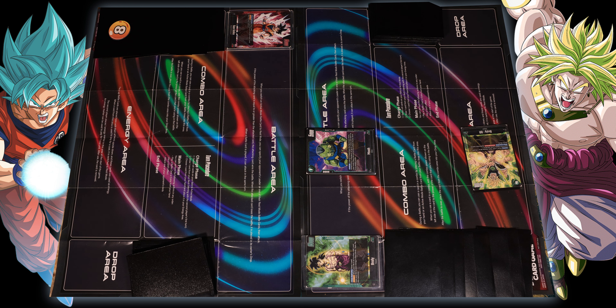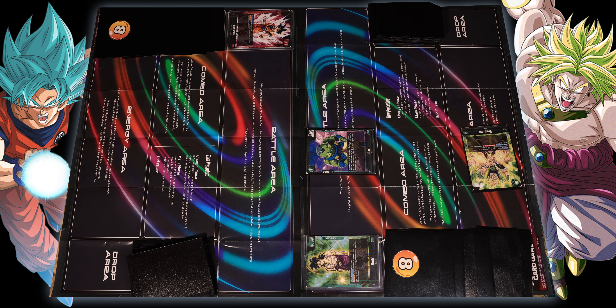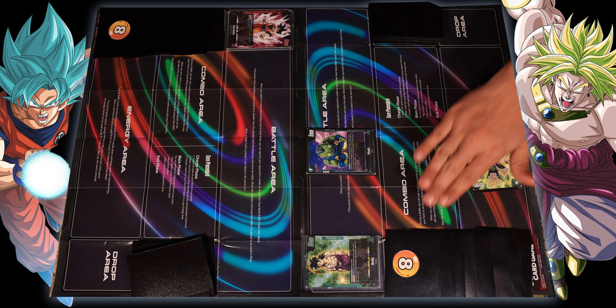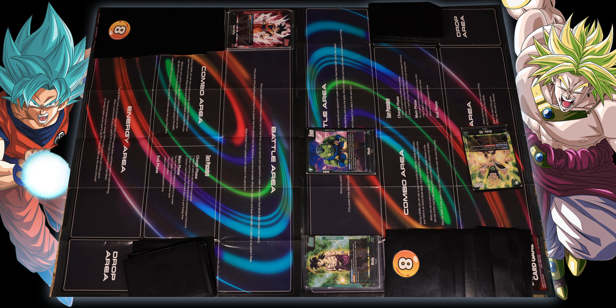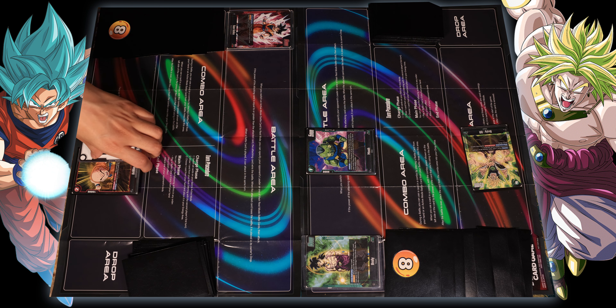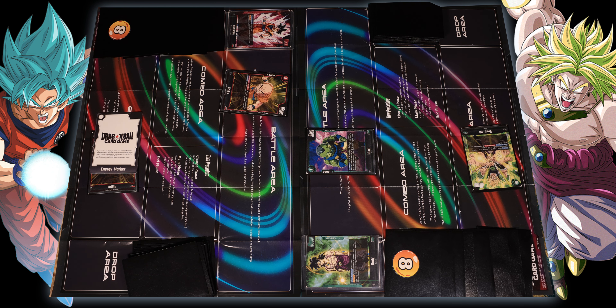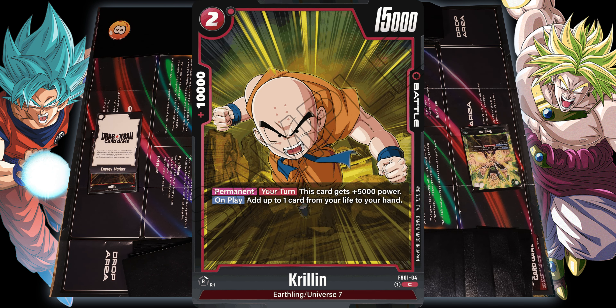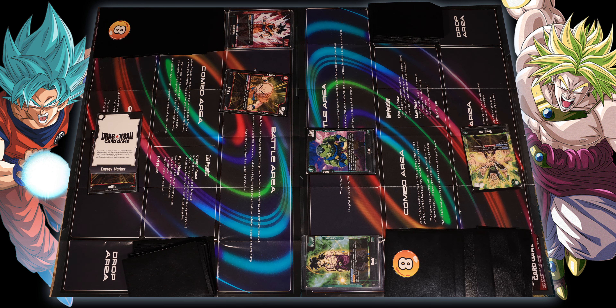You also have eight lives. I'll leave my marker there to show I'm at eight lives. First player cannot attack, so I pass to you. You draw one, throw out an energy, and second player gets to throw out an extra energy. I'm about to use two of my energies to bring out Krillin.